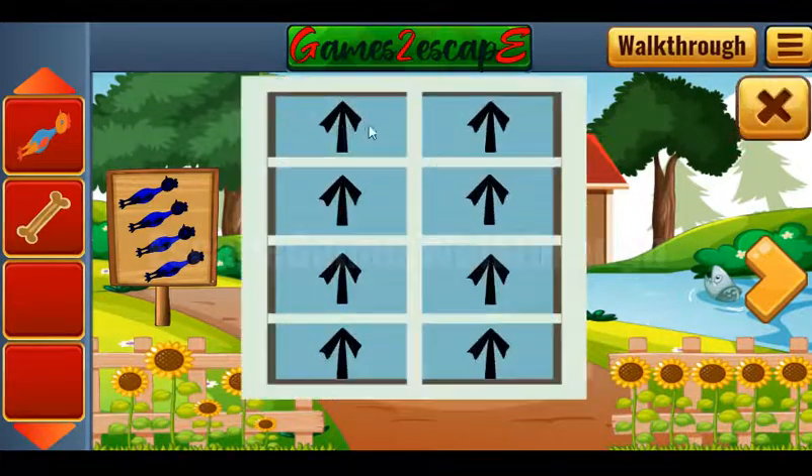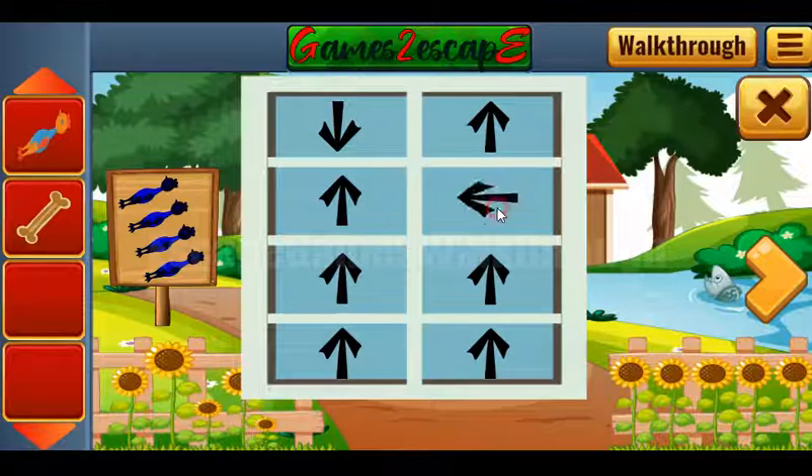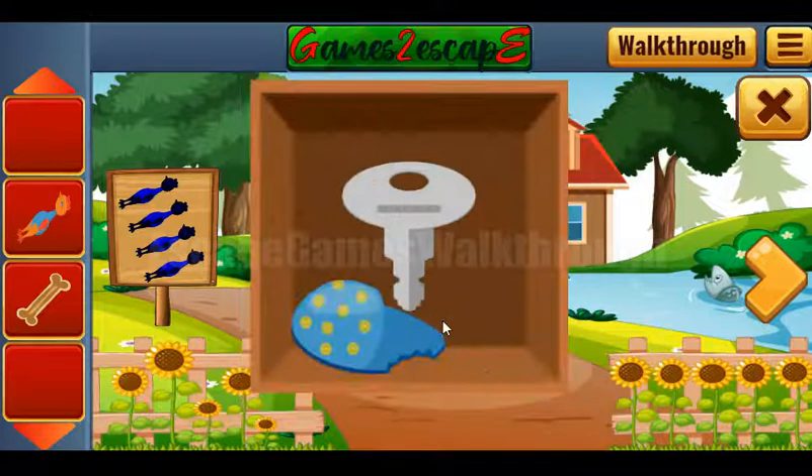Let's use these arrows here: down, up, up, down, down, up, up and down. We've got the key.